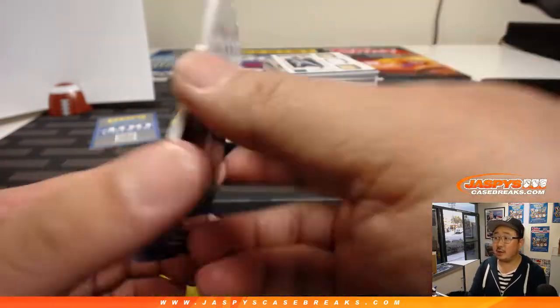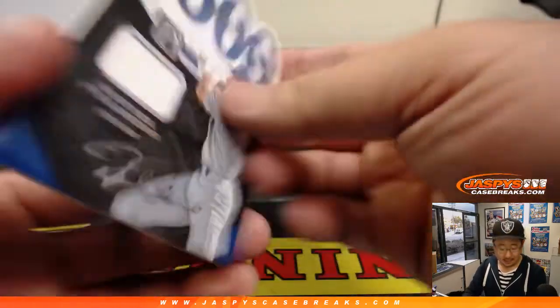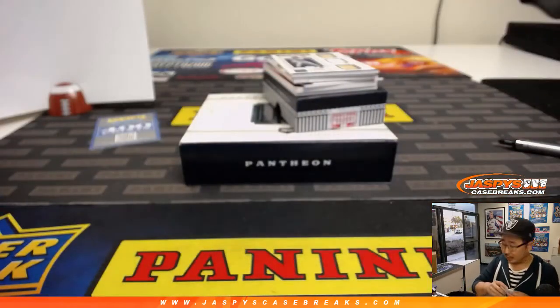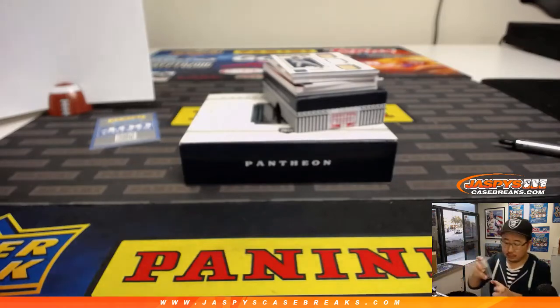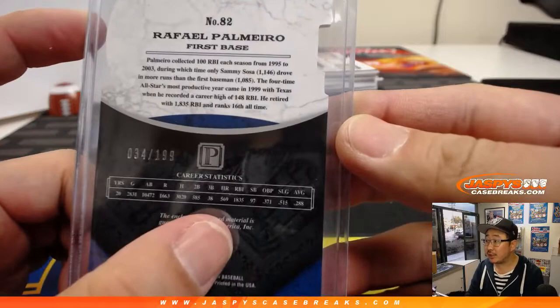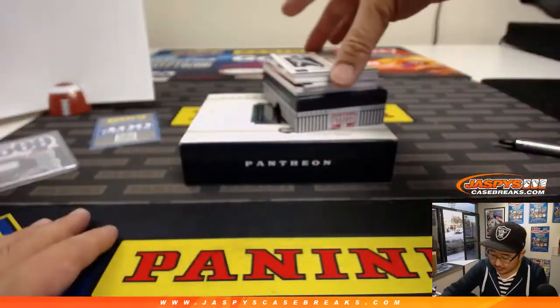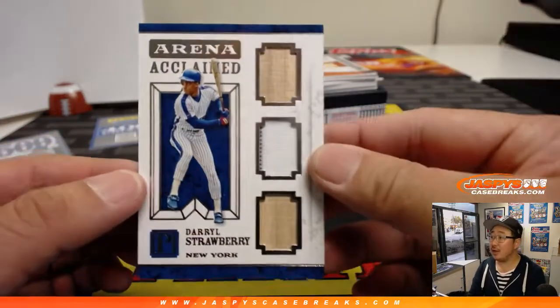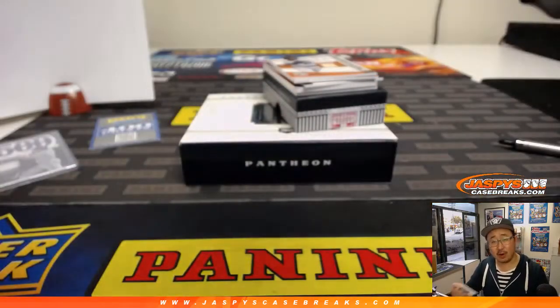There's a Rafael Palmeiro relic, 34 out of 199 — that goes to Billy in number four. And we've got a 1500 RBI Club triple relic — a couple pieces of Darryl Strawberry's lumber — 74 out of 99. Another one for Billy!